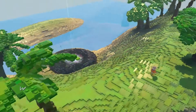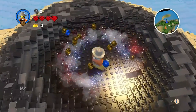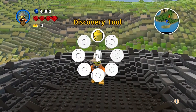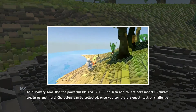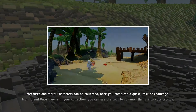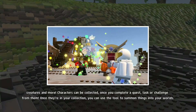I'm going to go look at some stuff. A meteor crashed very close — I'm surprised it didn't blow me up. I did a backflip and got some coins, and then I unlocked the discovery tool. It says: 'Use the powerful discovery tool to scan and collect new models — vehicles, creatures, and more.'